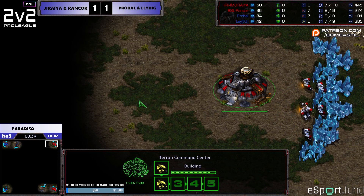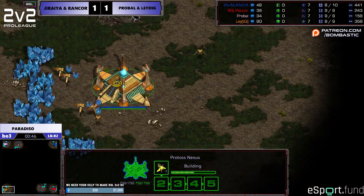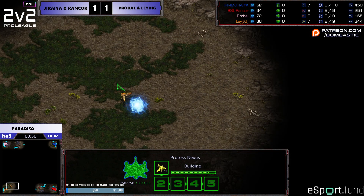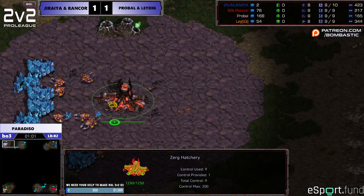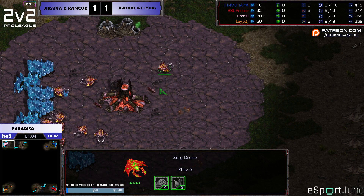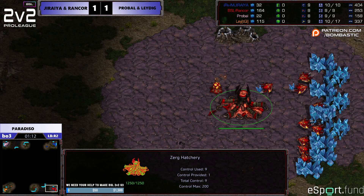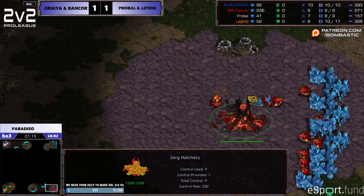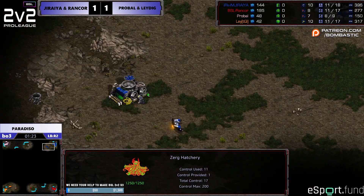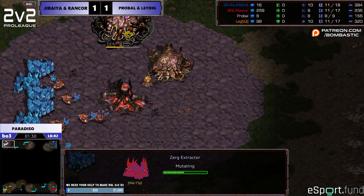Terran-Zerg, non-cross spawns. Do you prefer close spawns with your ally or cross spawns as Terran-Zerg? Close spawns, because I want to have the option to help my ally or have him help me. Whereas cross map, I feel like I don't have a choice — I need him to survive while I try to exploit a counter. It plays more counter versus help, so I always want to be closer to my ally to be able to support him.